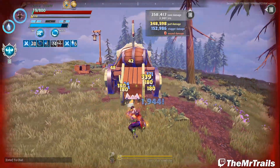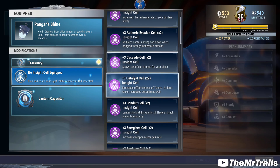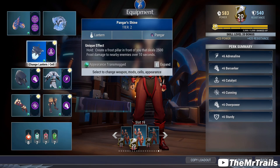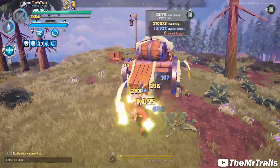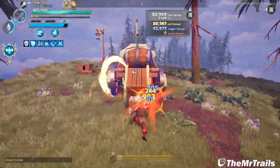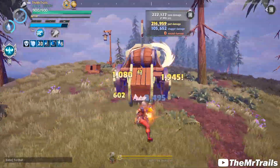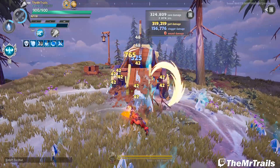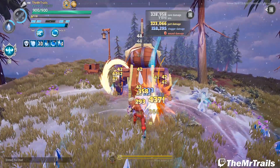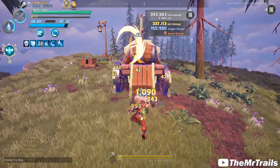After way more damage than any Behemoth would ever have health, we are sitting comfortably at 3000 DPS. Now let's go Sturdy — using the Pangar Lantern to make it a more fair comparison. Let's look at the Iceborne build's damage by comparison. If I had to guess, this will probably be around 2000 DPS. And indeed, after another large damage total, we are 1000 DPS lower than our Revenant build.